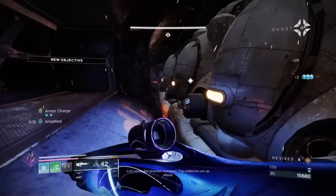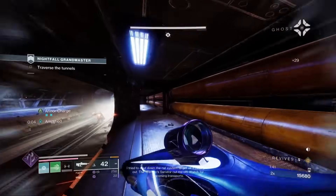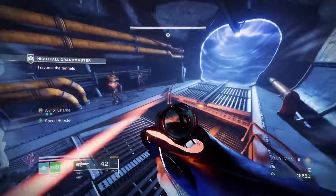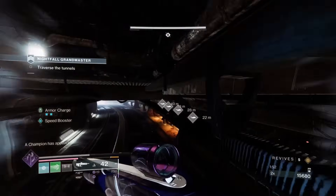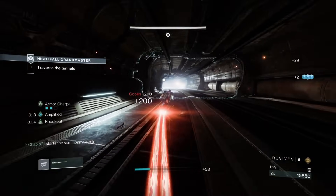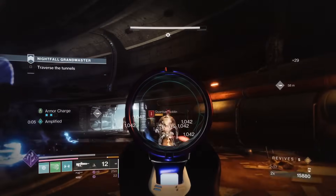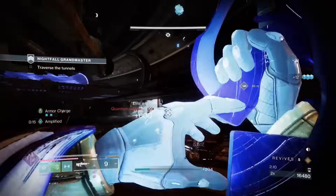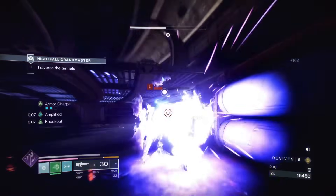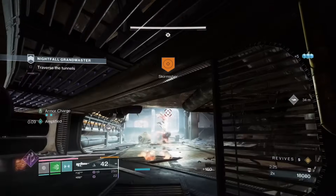I did try the Actium War Rig chest plate with the gun and it helped the hip fire - you could do more hip fires on a stunned champ to kill them. I didn't want to use it because I didn't want to imply you need War Rig to make the gun work, which you don't. But if you want to try War Rig with the gun I do recommend it, because even with artifact mods to reload auto rifles, War Rig will let you do more riven blasts per mag.